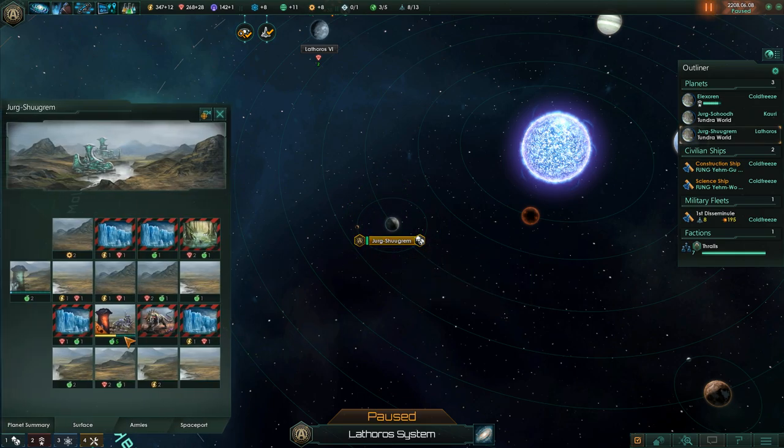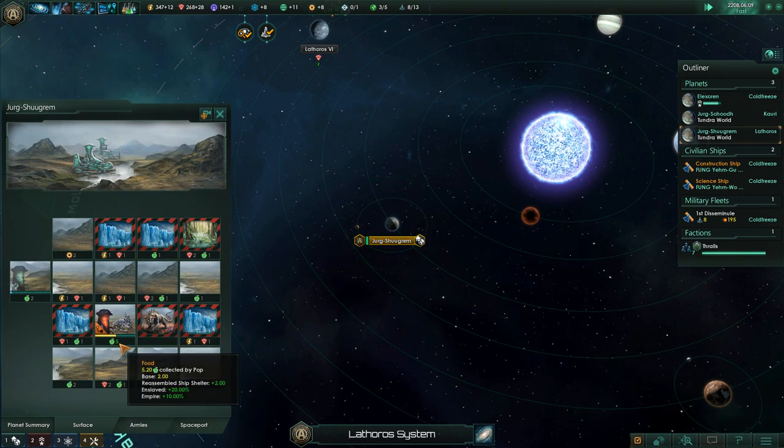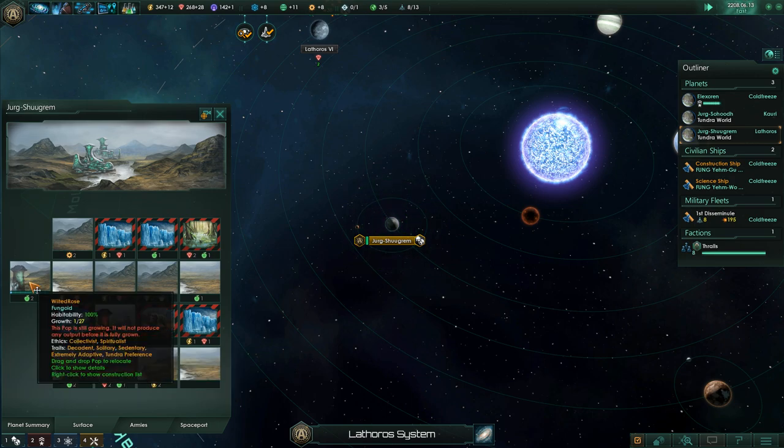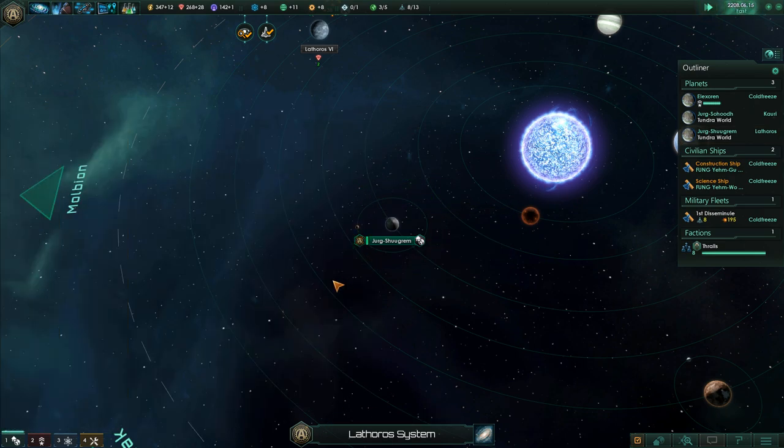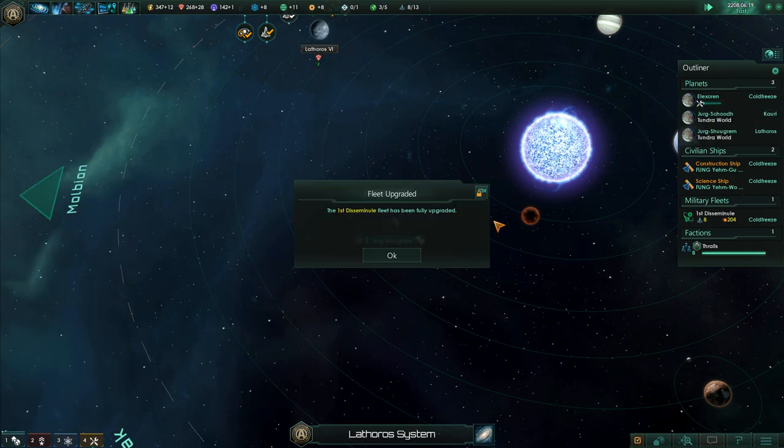Why doesn't it just show 5.2? Why does it show five? I guess they're just trying to keep a simplistic interface maybe — that could be why. Ships upgraded.